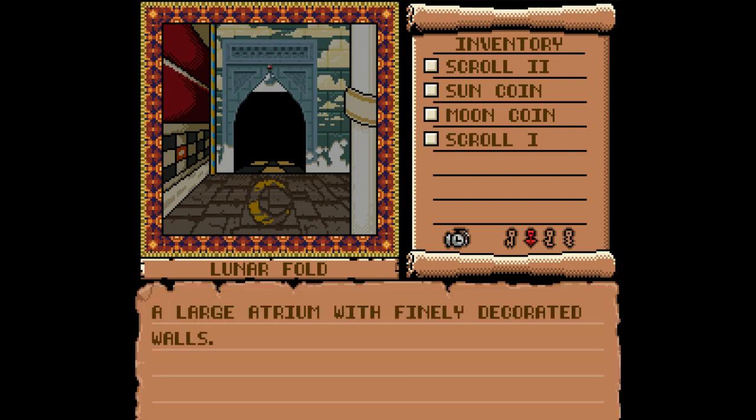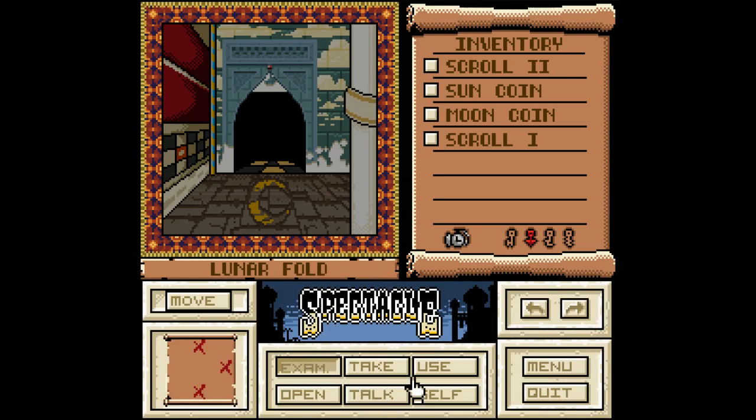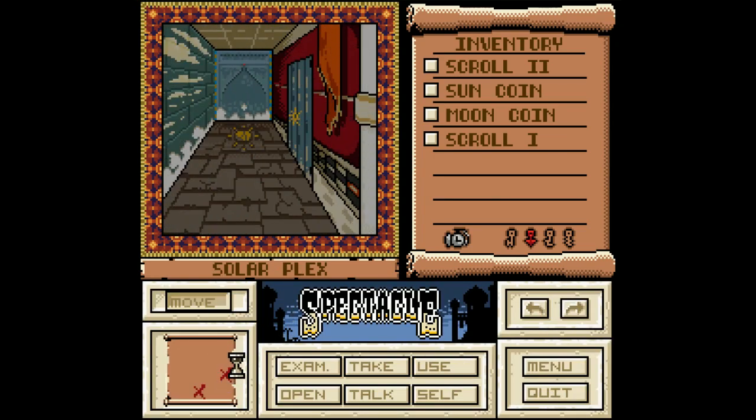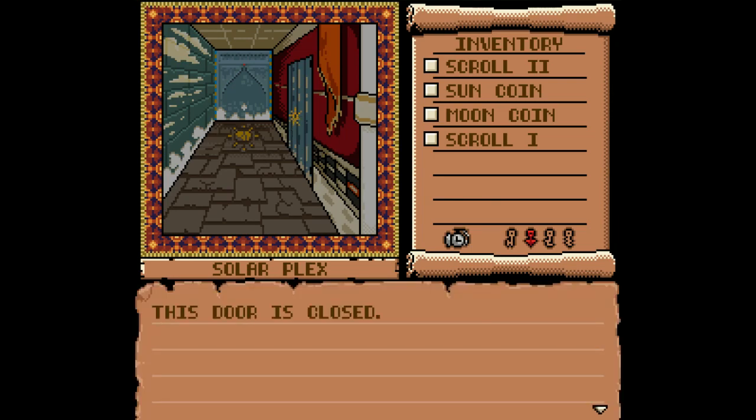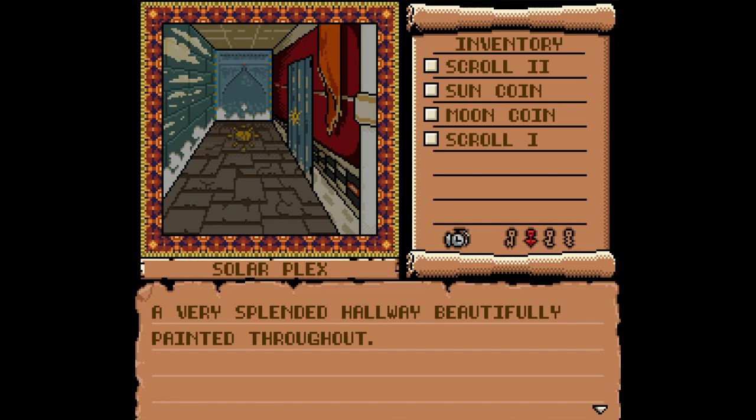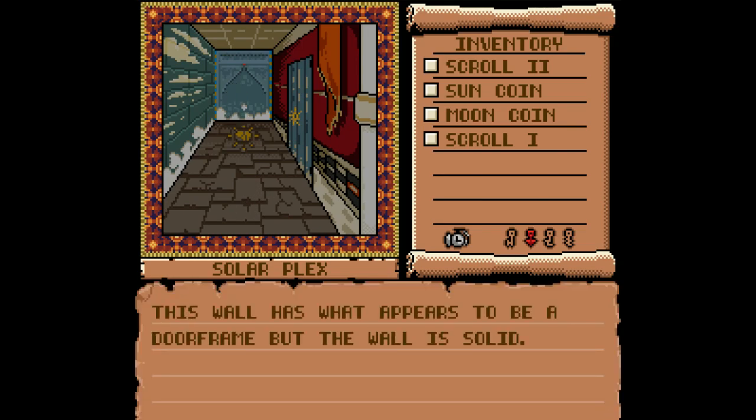Lunar Fold — large atrium with finely decorated walls. Just an open doorway. Solar Plex — how about a suplex? A wrestler just busts out the wall and gives you a suplex, you're dead! The tiles on the floor at the far end are shaped like a sun. The door is closed. Very splendid hallway, beautifully painted throughout. This wall has what appears to be a door frame, but the wall is solid.